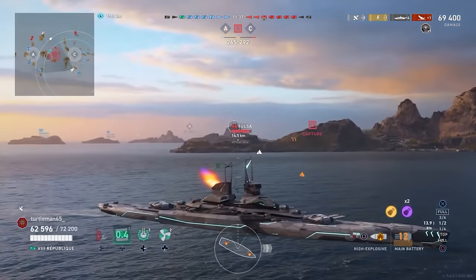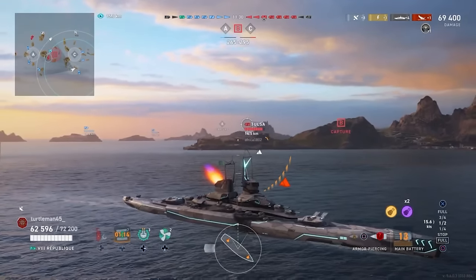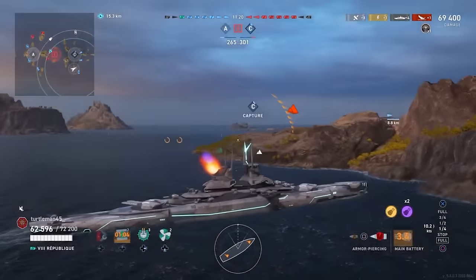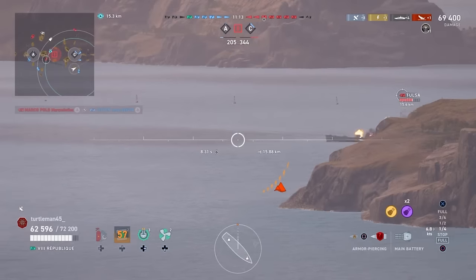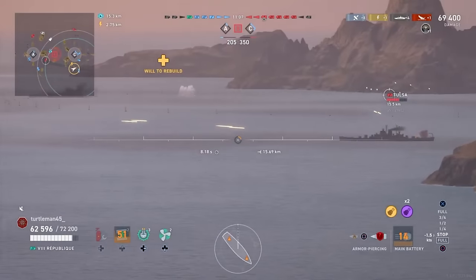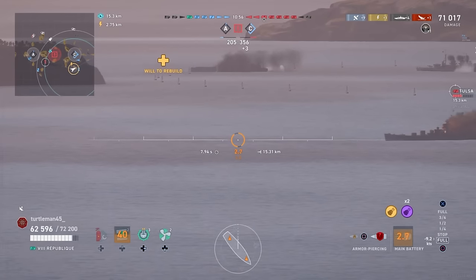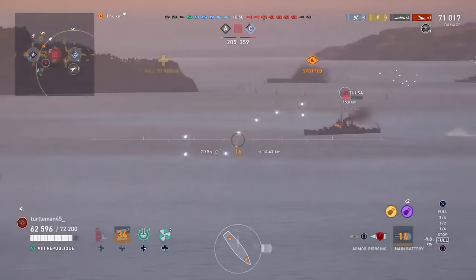Especially if you're running a reload build, which apparently Turtle Man is - you'll see towards the end of this battle he's going to have about an 18-second reload on the République. Here once again we've got another shot at an over-angled Tulsa. He's turning away but there are battleships on the other side, so the Tulsa has put himself in a crossfire. He's going after our cruiser, which is admirable, but he's driving right up into multiple battleships. We didn't lead the Tulsa enough, which is impressive considering the République is known for high-velocity guns.